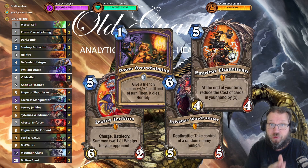Obviously, to unleash all of your combo potential, Emperor Thaurissan at the end of the turn reduces the cost of cards in your hand by one. So in order to push that 20, you need to reduce Leeroy, Faceless, or Power Overwhelming by one — pretty reasonable. So you have big giants, you have big burst, and then you have stuff like Sylvanas, Ragnaros, and even Lord Jaraxxus here. There's just so much Hearthstone to be played with this deck.